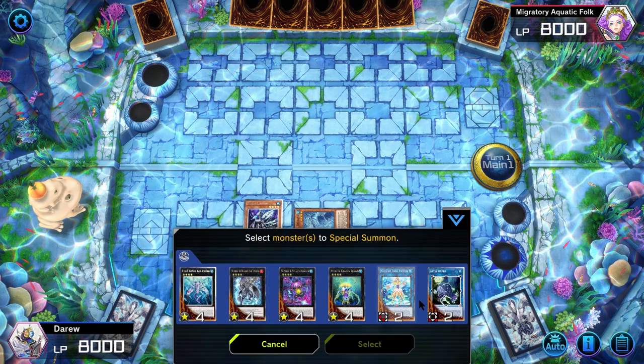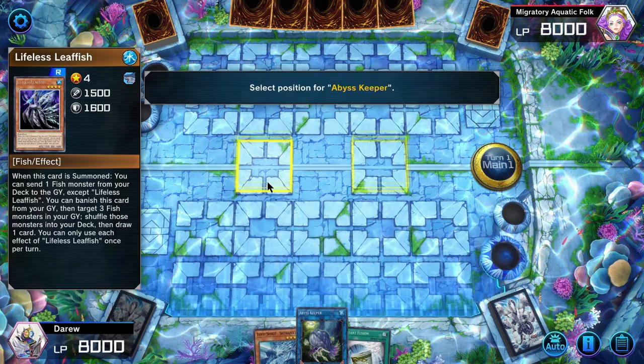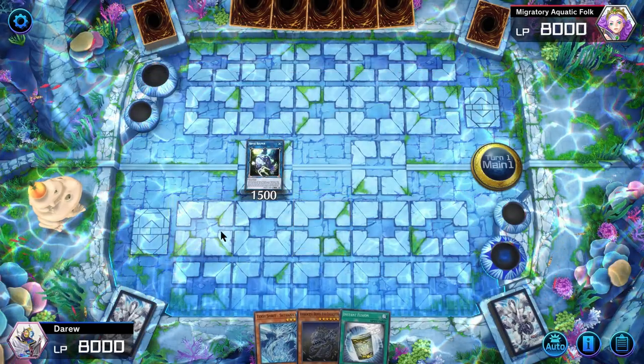Because Leafish was negated we can't use Dagarus to summon Coelacanth from the graveyard, but we have a Coelacanth in hand. So we're going to link away our two Water monsters into Abyss Keeper, then special summon Coelacanth from the hand to a zone Abyss Keeper points to.